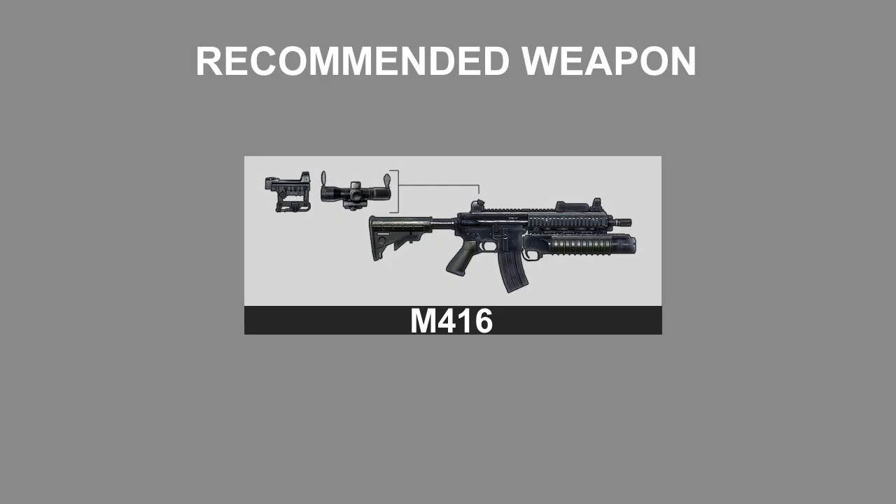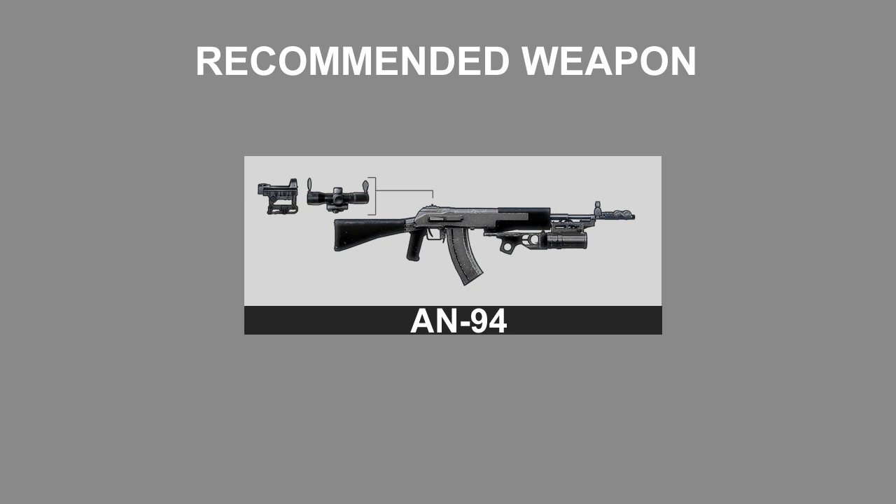My most recommended weapon for the assault class would have to be the M416. It may be a bit biased because I don't like burst fire weapons compared to automatics, but in terms of power, accuracy, and recoil, the M416 is just top notch compared to other automatics. If I had to choose a burst fire weapon between the M16 and the AN-94, I'd say the AN-94 is better — the M16 has fire rate and accuracy, but in power it really lacks compared to the AN-94. For core players, the AN-94 is essential over the M16. If you're playing core, use the AN-94; if you're playing hardcore, go for the M16.